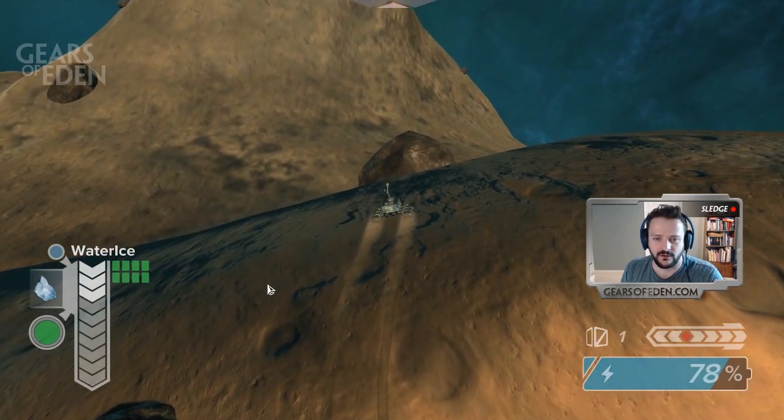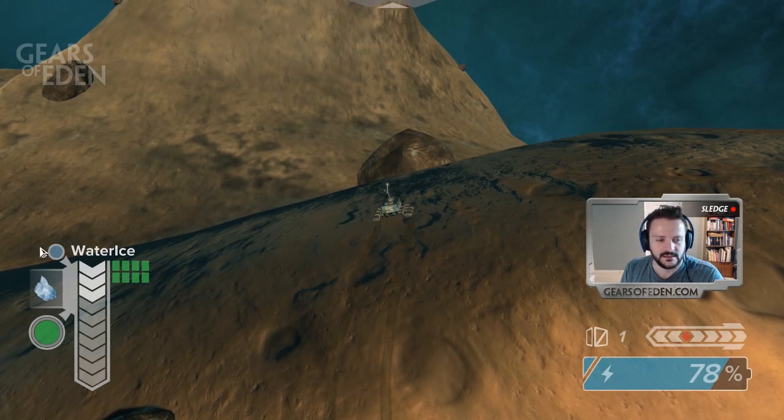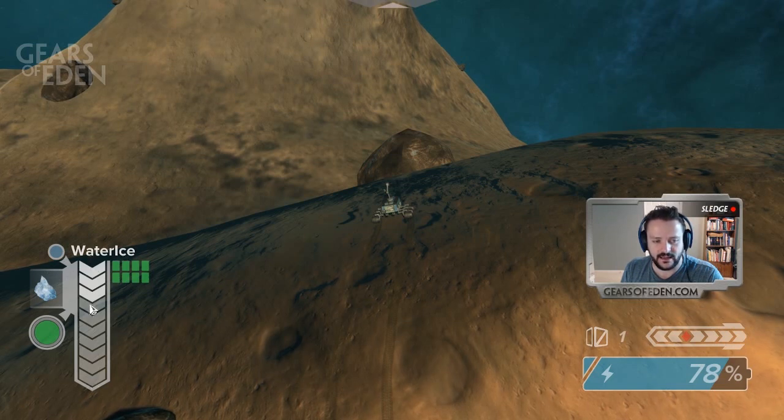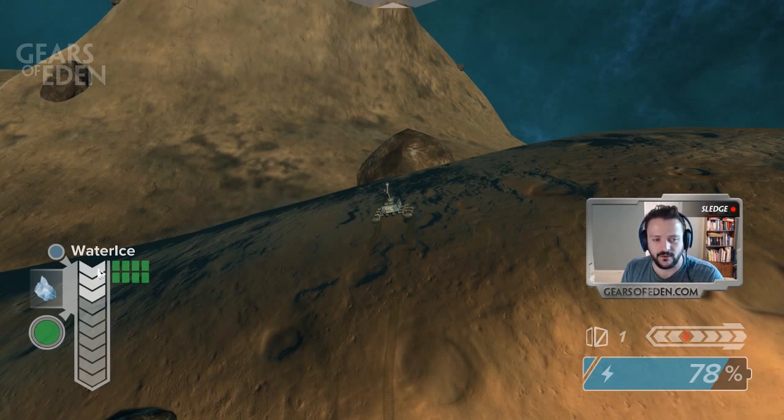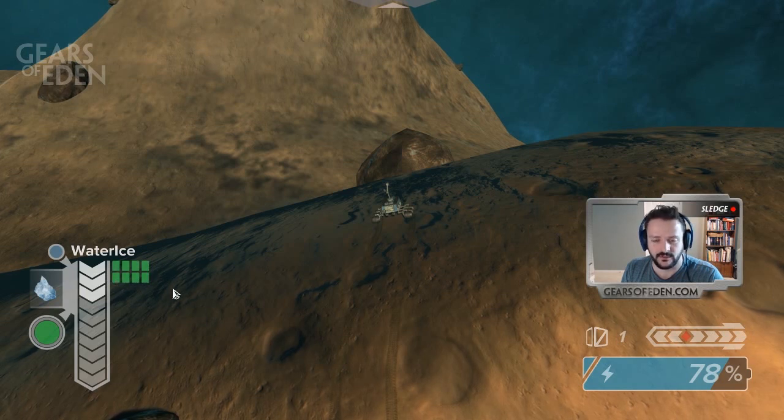I'll go over to the ice. When I'm on top of a resource node, this UI interface on the left pops up. This is telling me the name of the resource, and then this represents how many levels you can dig into the ground. Right now we can only reach three levels down with our current drill. Fortunately all the units of the ice are in the top two levels and they're green, which means we can reach them all. So I'm going to go ahead and show the drilling and collection mechanic now.